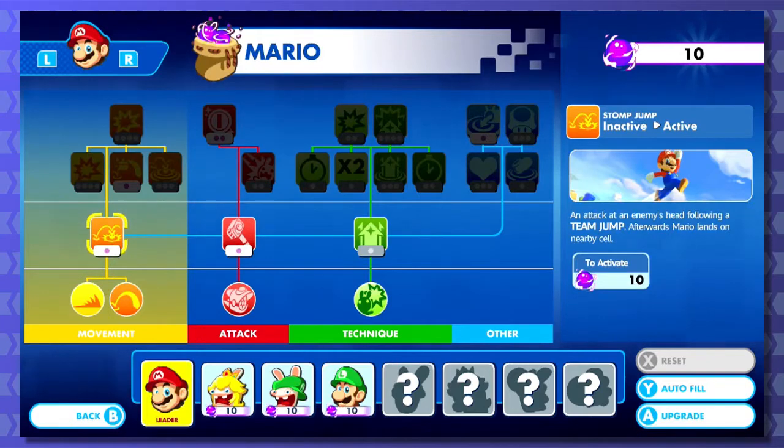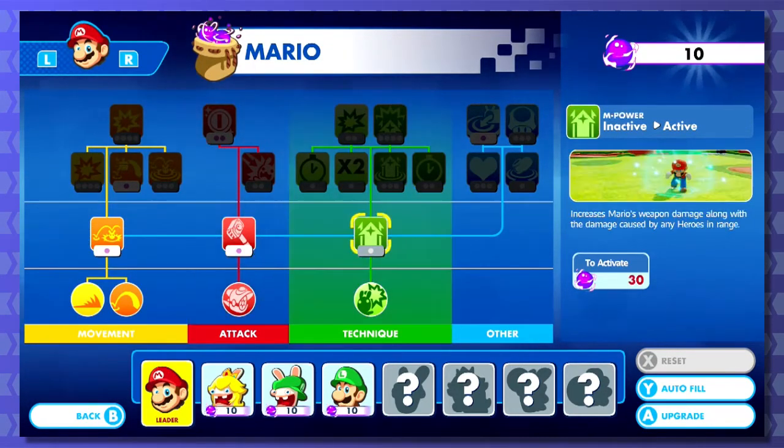So what about the next thing up? Stomp Jump - an attack at an enemy's head following a team jump; afterwards Mario lands on a nearby cell. I can only buy one of these, though. This one increases Mario's weapon damage along with the damage caused by any heroes in range - so that's just a boost, like a power-up.